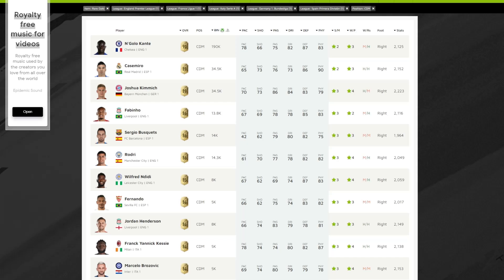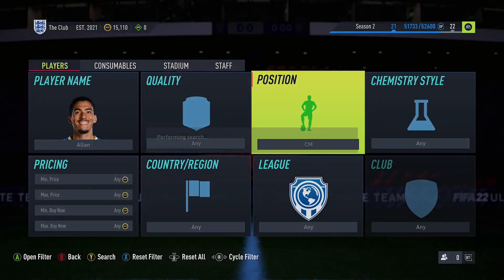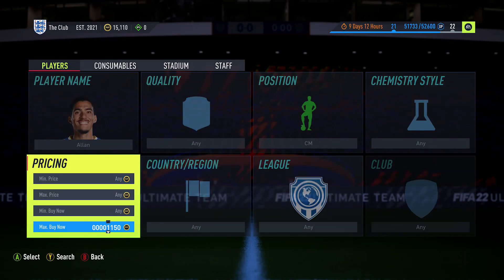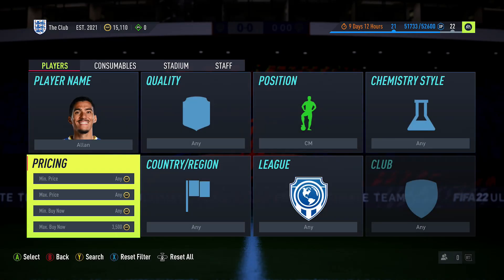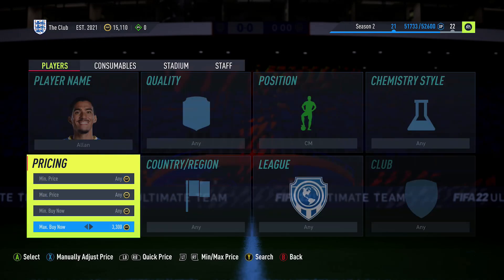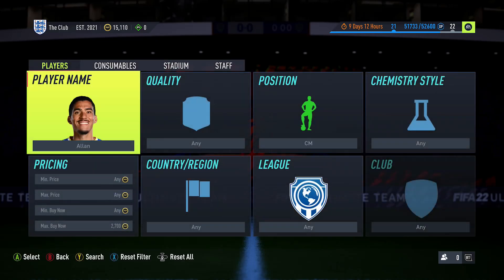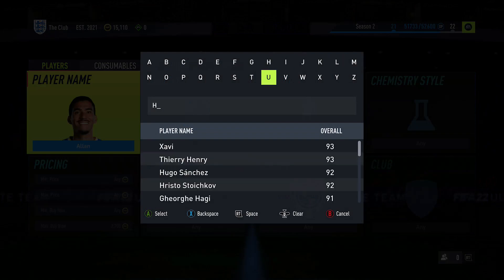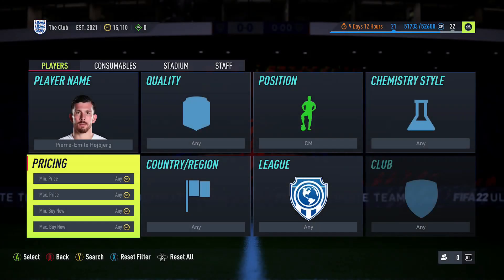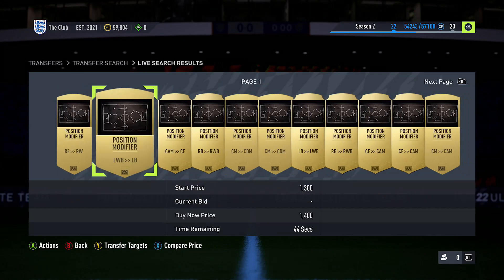Whatever position you select, you'll have a list of players. Now it's time to search what they go for out of their default position. Since my list shows CDMs, when I search each player individually I search them in the center mid position — the only way these players can be there is if someone has already converted them. What I'm looking for when I compare prices is how much they actually sell for converted, and you can also find out how much a position modifier costs for whatever position you're looking at.